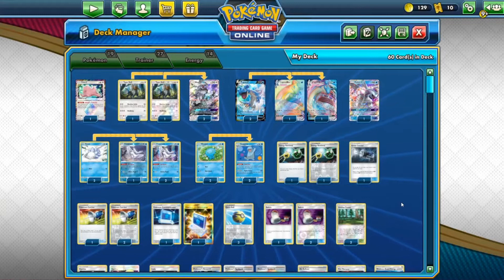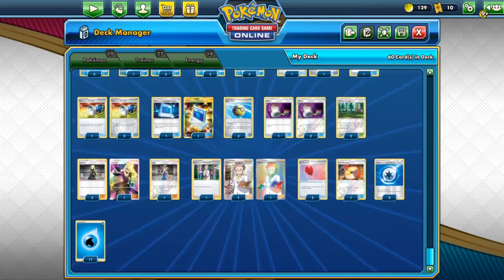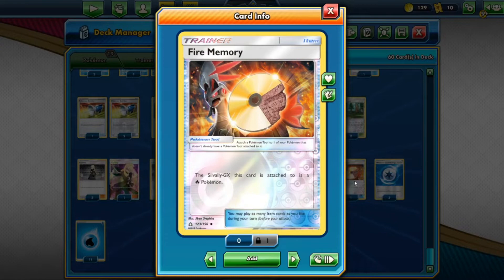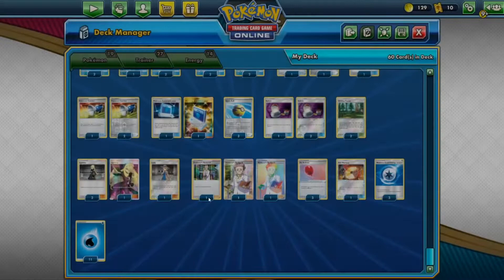The trainer lineup: two Energy Retrieval, one Great Catcher, three Pokémon Catcher, two Pokémon Communication, three Quick Ball, three Switch, two Viridian Forest, three Cynthia, one Lady, three Professor's Research, three Air Balloon, one Fire Memory specifically for Silvally GX to get a cheeky one-hit KO on things like Zacian. Three Weakness Guard Energy to block type disadvantage matchups, and eleven Water energy.